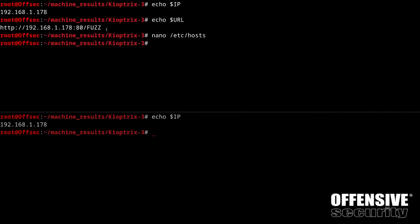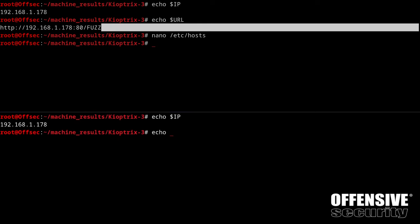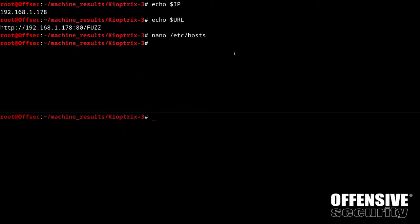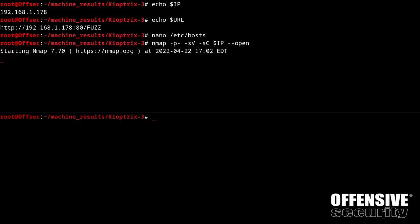I've echoed out the IP and URL in my secondary terminal, and the URL with a trailing forward slash in the top terminal. We're going to start with an NMAP scan: `nmap -p- -sV -sC` to cover all 65,535 ports with service version detection and simple scripts, at the target IP with `--open` because we're only interested in open ports. Hit return.